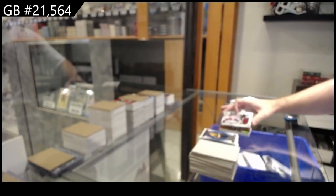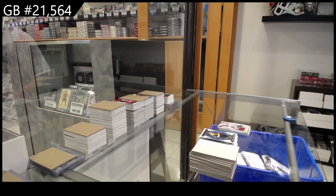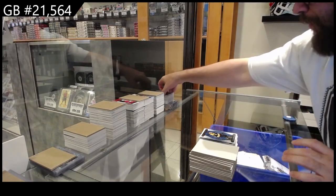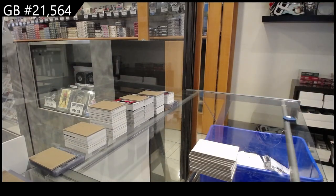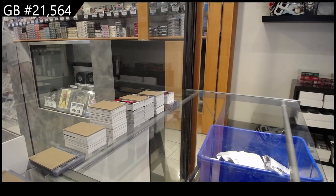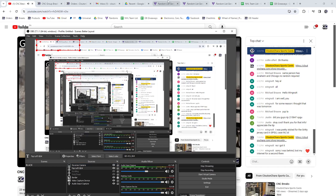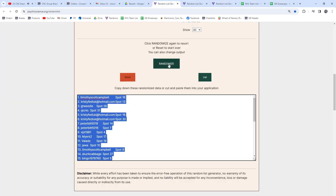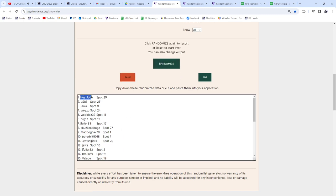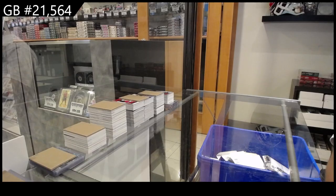All right, now the top person in the break will get the rookie redemption gold dual jersey number three — that's a good one. Good luck, top person, three times. One, two, three — hey Jude! There you go.